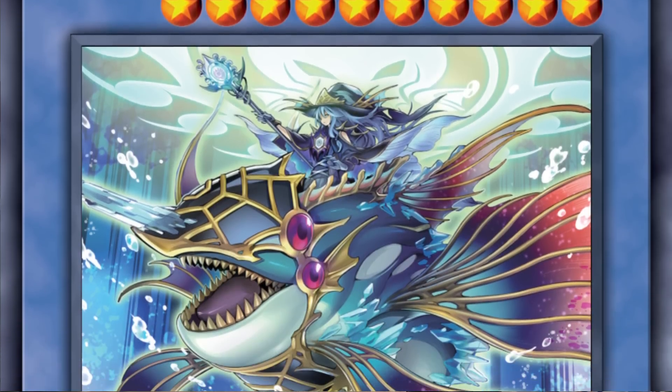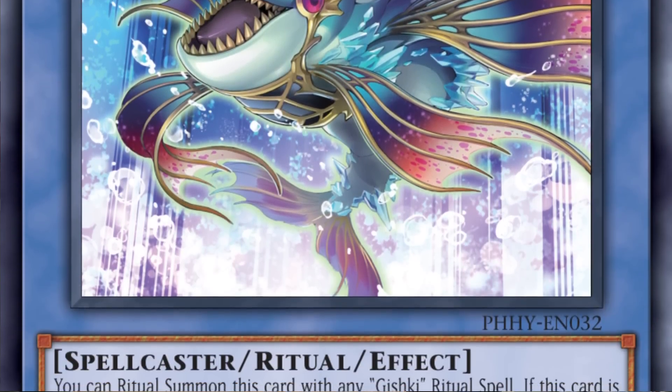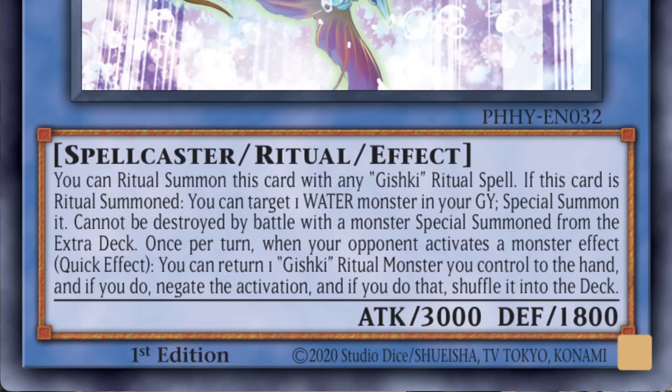The Gishki archetype is also getting a new ritual monster, which is superb — it's a monster effect negation. The ritual monster is called Eva Gishki Neramanas. You want to get this new ritual monster out as soon as possible because upon ritual summon it can special summon a water monster from your graveyard, which might be Gishki Abyss for yet another Gishki search. Neramanas also has the capability to negate a monster effect by bouncing a ritual monster back to your hand, negating the activation and shuffling the negated monster back into the deck.